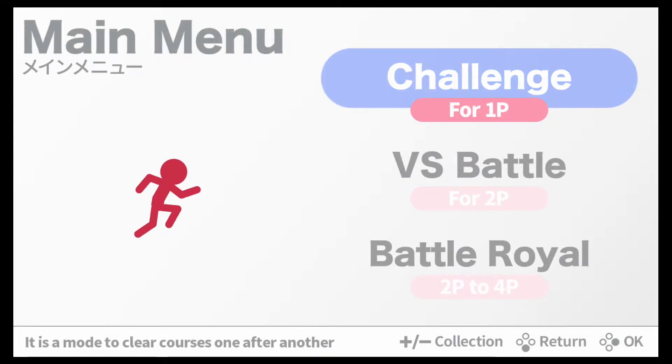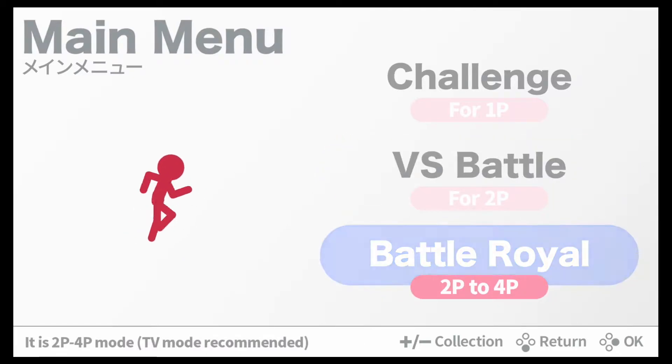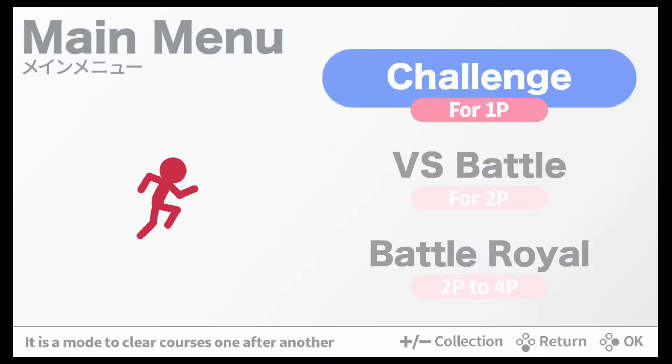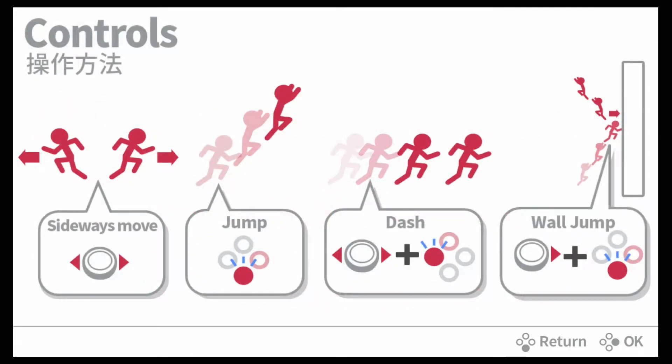Alright, so we're going to play the challenge mode. But if you have two people, you can play the versus battle or battle royale with two to four players. So we're going to stick with the challenge mode for now. Let's check out the rules: get to the goal within 10 seconds, do not time out, hit an enemy, or fall into a hole. Collect blue stars from each course to unlock new courses and characters. Move sideways with the thumbstick, jump with B, dash with the thumbstick and Y, or wall jump with thumbstick plus B.